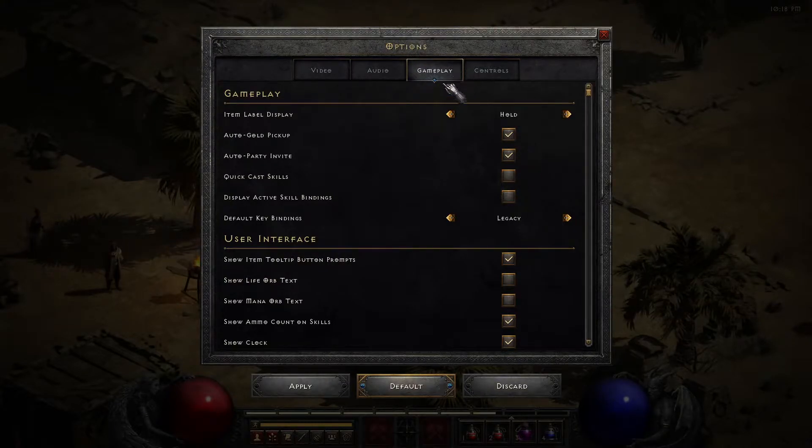Go to Options, Gameplay, and down here it says Default Key Bindings. Change that to Custom, and then hit Apply.